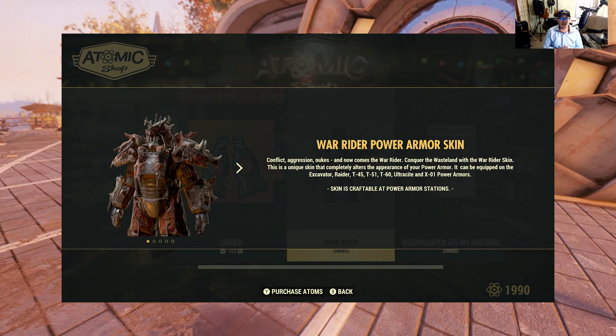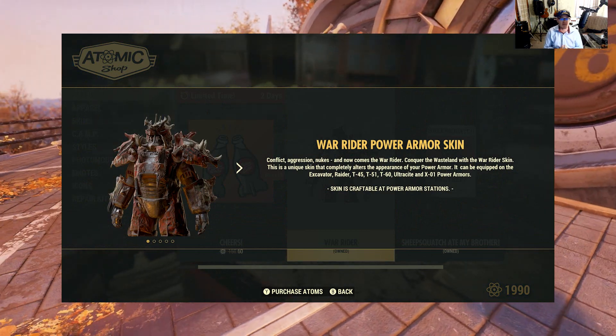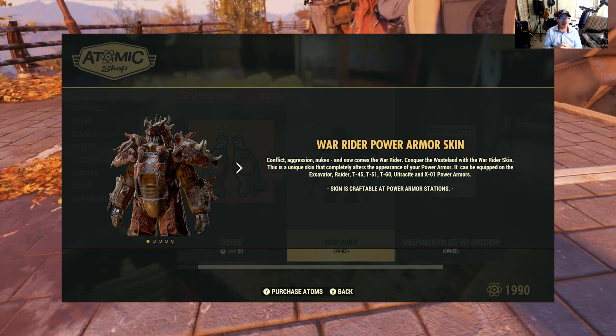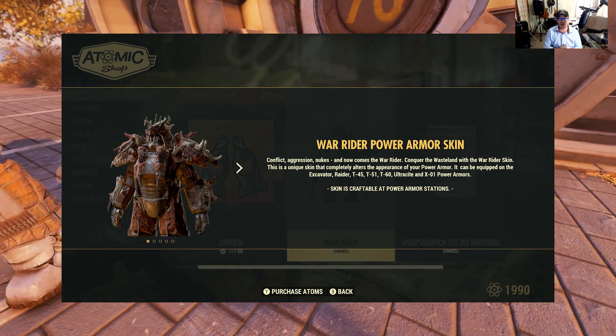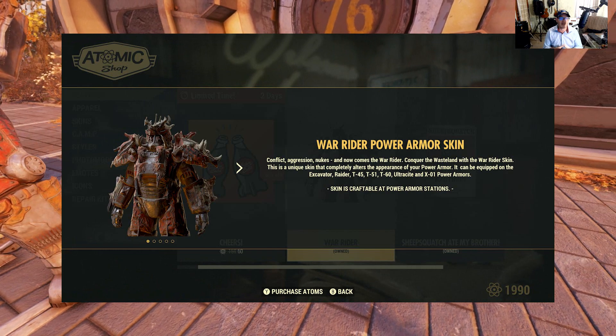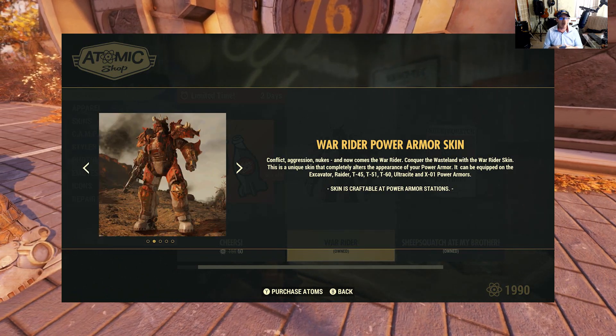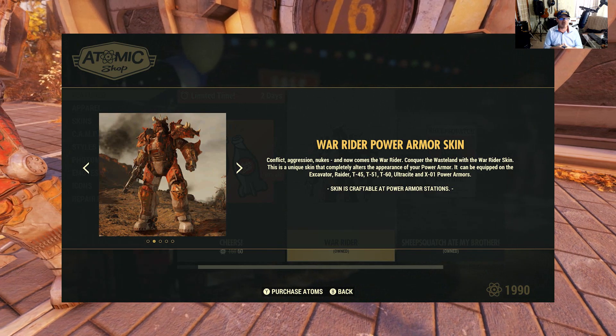It's Tuesday morning and as per usual we get a little bit of extra content. Today we didn't get any real patches, but this one just went live. We got several items available in the Atomic Shop that are new, so if you haven't gone there yet go ahead and check it out. Most notably, I think the one most of us were excited about was another one of these Four Horsemen skins.